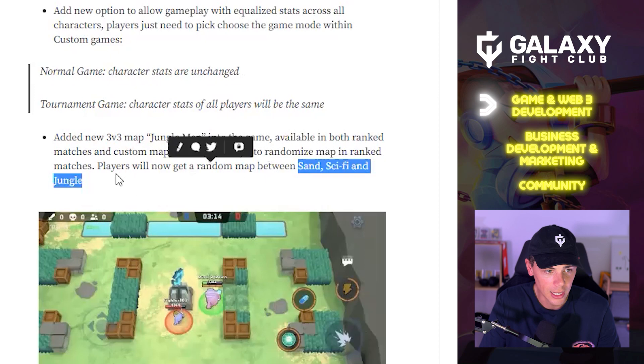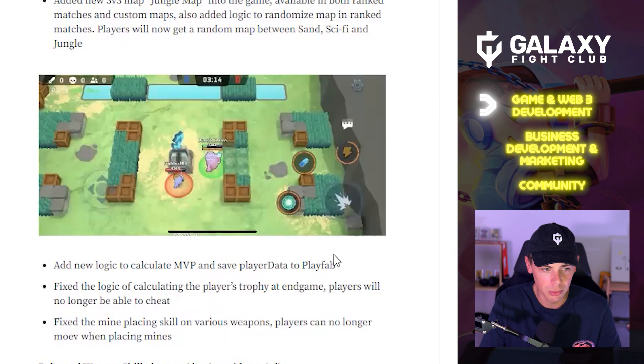Added new logic to calculate MVP and save player data to PlayFab. Fixed the logic for calculating player trophies at end game — players will no longer be able to cheat. Also fixed a mine placing skill on various weapons; players can no longer move when placing mines.